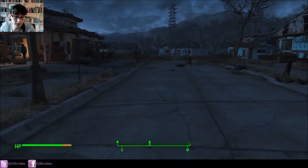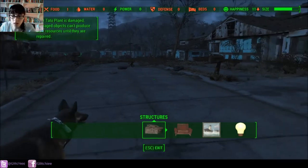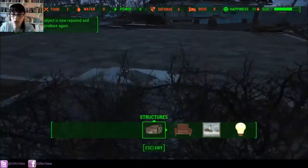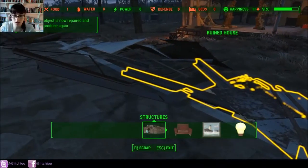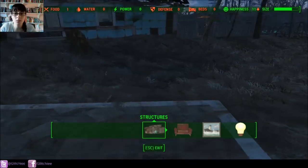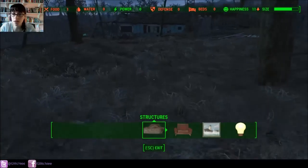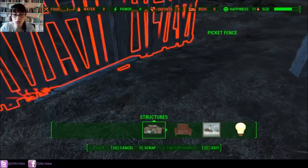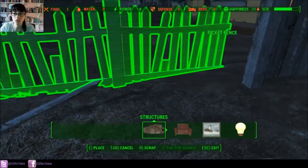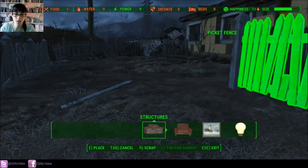Hi everyone, Glitchy here, and today we are going to work on part one of building Sanctuary. Mostly we're going to be focusing on salvaging and scrapping things to make room for new and awesome stuff. We're also going to be moving the cook pot and the chem table so that they are closer to everything.